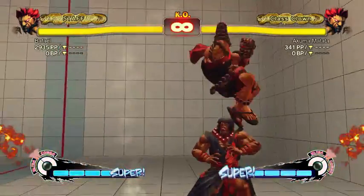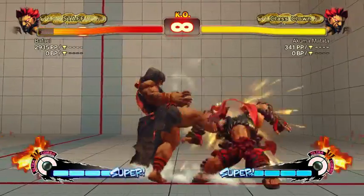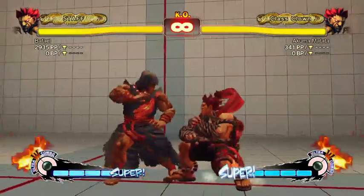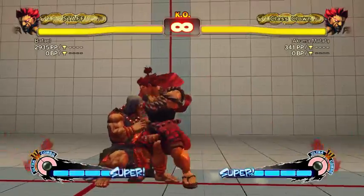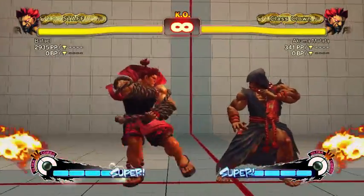Close hard kick — I'm not sure if it does anything. It might just be useless. It's not an overhead — in Third Strike it was an overhead, but not in this game.